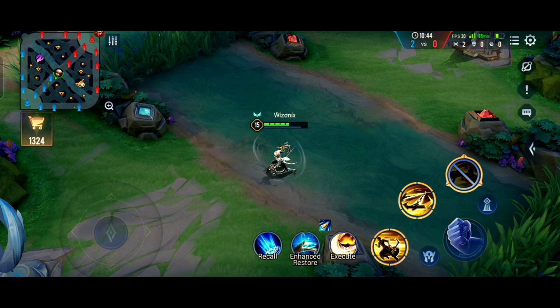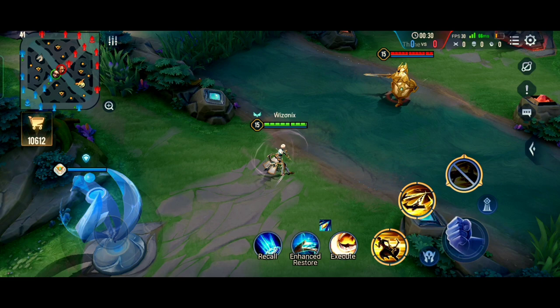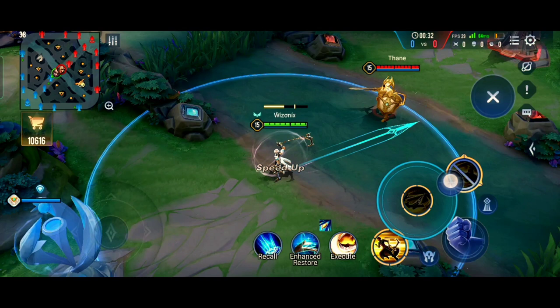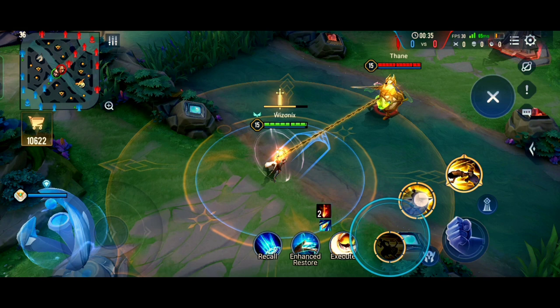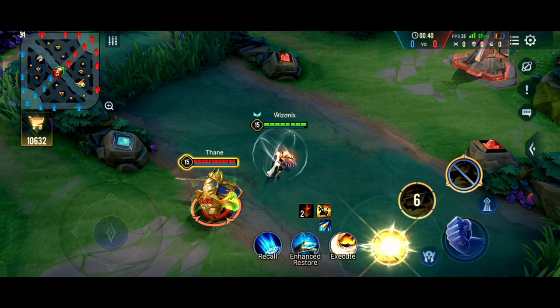Now let's move on to the advanced combos. The basic combo of Enzo is: first, use your second ability to hook onto a target. Once you have successfully landed your second ability, use your first ability to pull the target closer to you inside the small circle. Now since the target is inside the smaller circle, you can use your second ability again to toss them above your head and behind you.